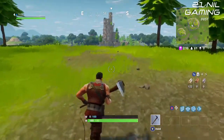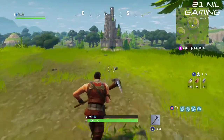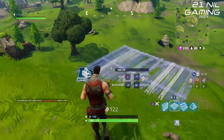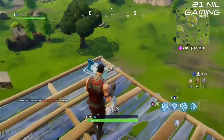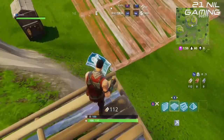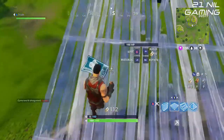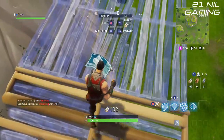The next step is fairly straightforward: drop off the edge of that platform you've just built and quickly build again as you fall. If you time this correctly you will land on a platform as it builds, saving you and your health. Continue this method to climb down quickly and onto your next loot spot.